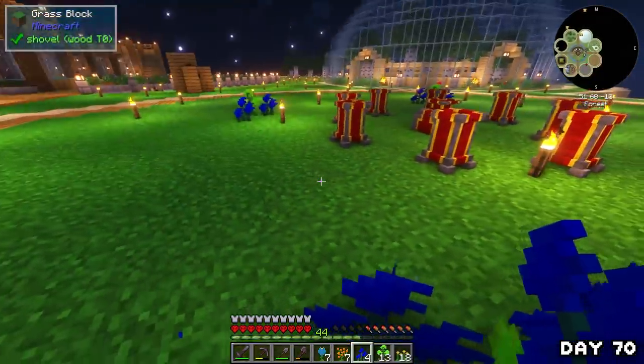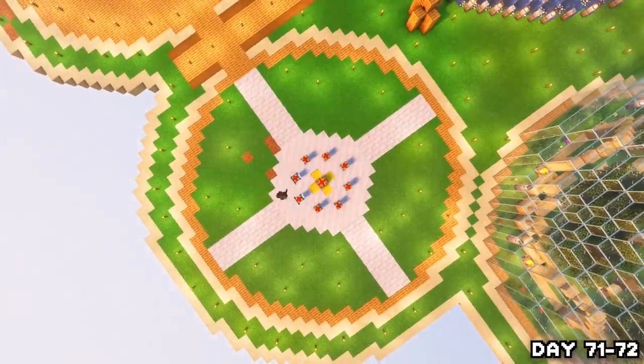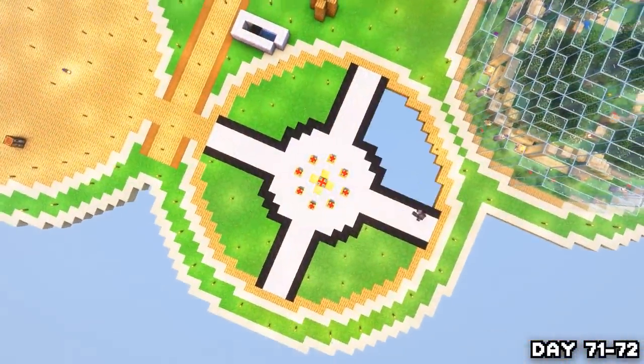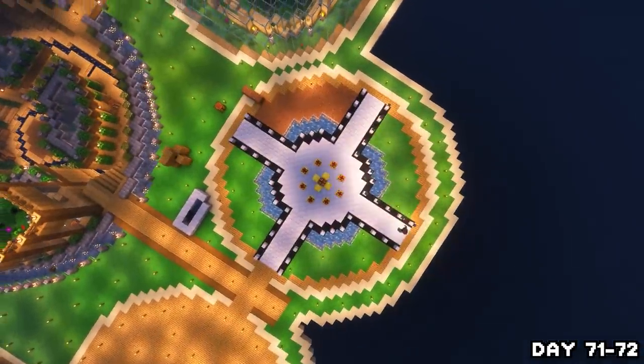After finishing the glass I messed around with the botanical island but couldn't get anything to come together, so I headed to bed. On the morning of day 71 I made some marble and properly made the botanical island look good by adding paths, a circle, flowers, water, and a couple of gold accents. I think it came out looking pretty clean.